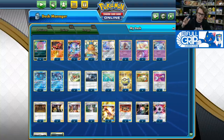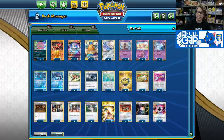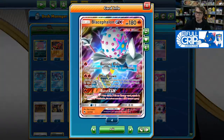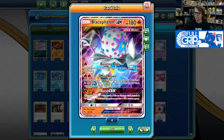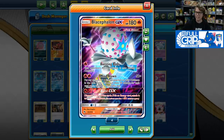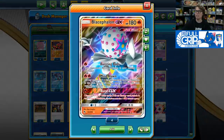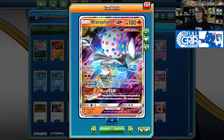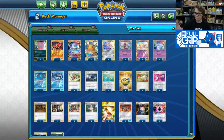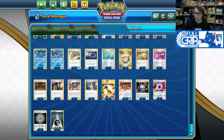It can also be good for its snipe attack, dealing 30 damage to the active and 30 damage to the bench, but more often I really like the ability to just Burst GX and end a game that way. I've also promoted the Bliscephalon GX just to use Bursting Burn, and utilized Mind Blown to finish off games. Sometimes you create these really weird board states where you need to Burst GX, your opponent can't knock out the Bliscephalon, then you attach another energy and Mind Blown something for game. The Bliscephalon GX has been a great addition.